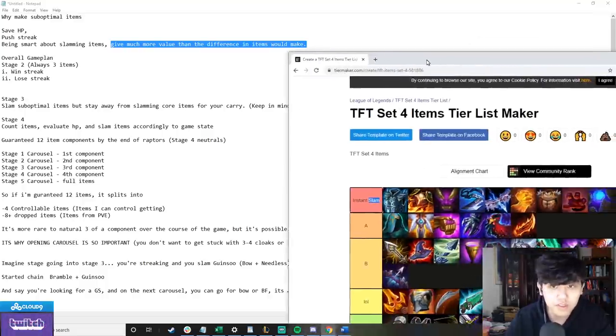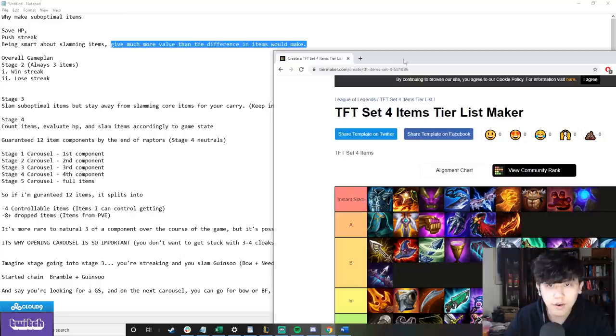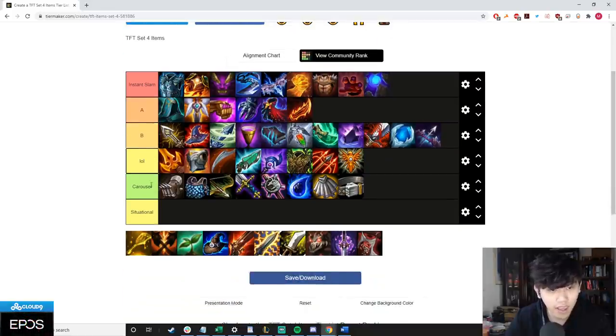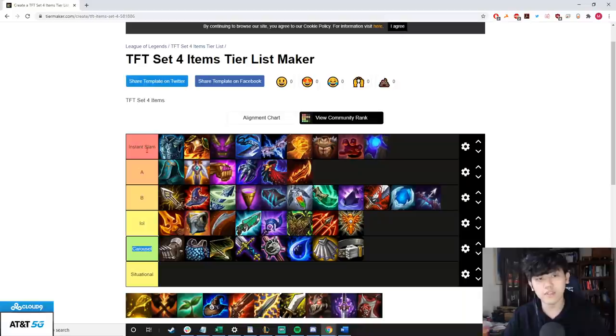Let me start with the tier list about instant slams, since I just introduced that term. I'm splitting this tier list into: instant slams, A, B, whatever tier, and carousel priority. Let me start from the top and go to the bottom — talk about carousel and the general approach of what you should be thinking about when it comes to items.